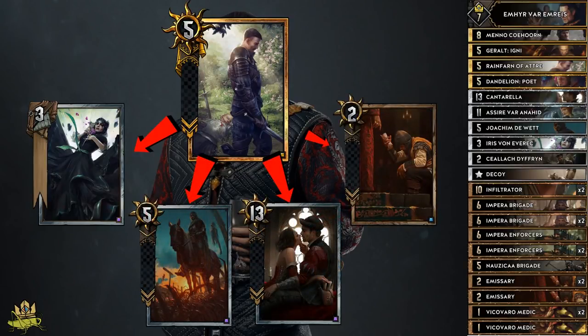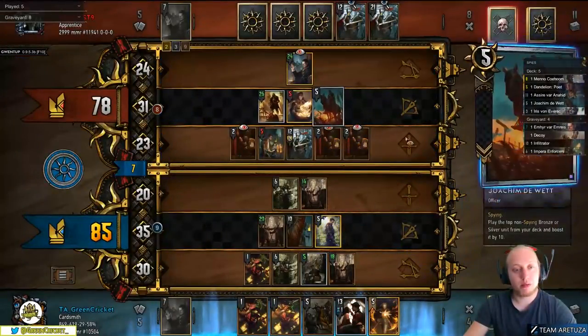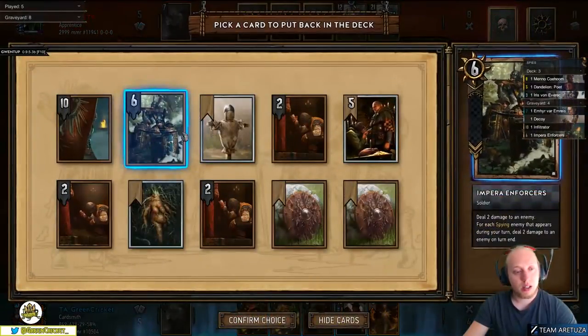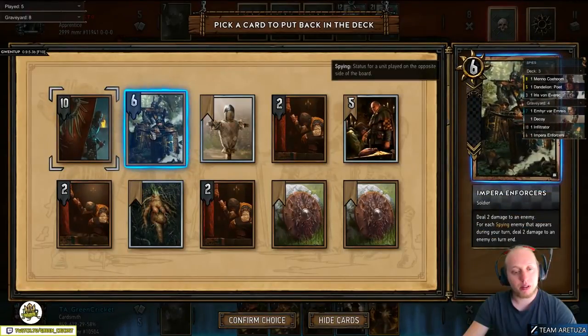Typically, you keep Rainfarm for round 3 to do a big push together with Joachim, but getting Cantarella in round 2 may be crucial as well sometimes, especially if the opponent plays a spy from hand. In that case, Rainfarm will prevent them from dry-passing because you are 5 points ahead.